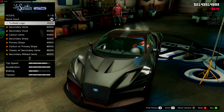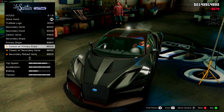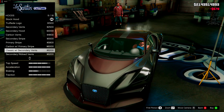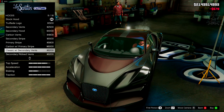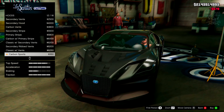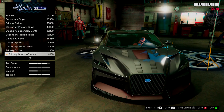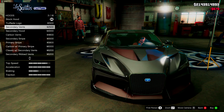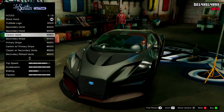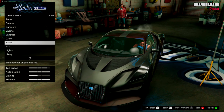Then we've got the hood — loads of options. At first it doesn't look like it's going to change anything, just a colour change. But actually, I take that back — it does change it, not crazy amounts but it does. I actually like the carbon vents option. I think that ties in nicely with all the other carbon bits I've got on the car. We'll go with the carbon vents.